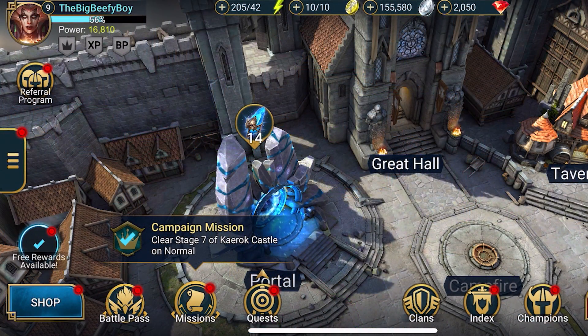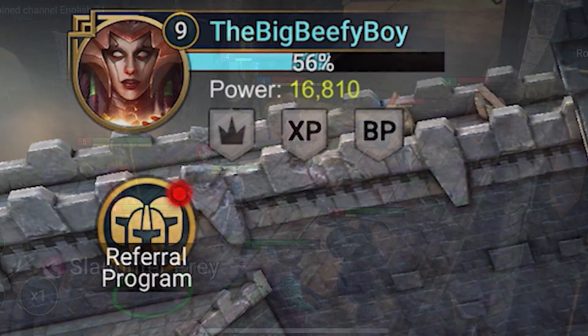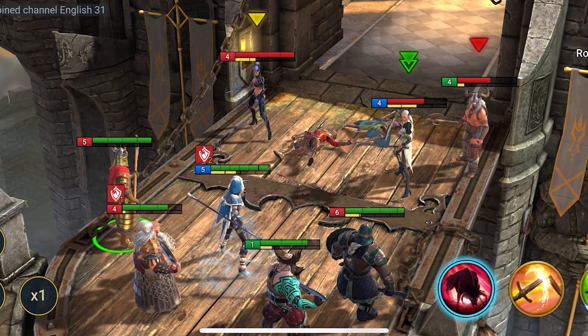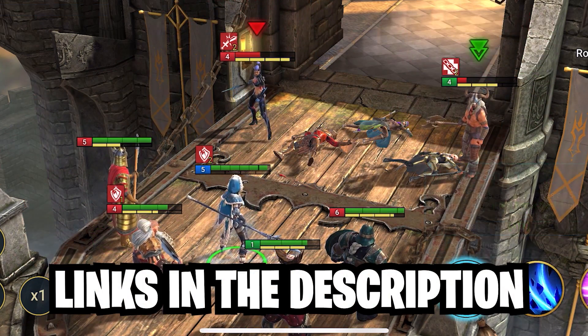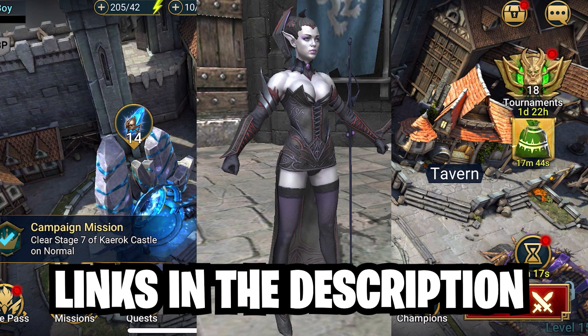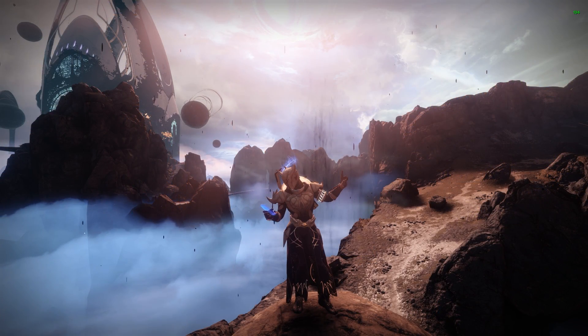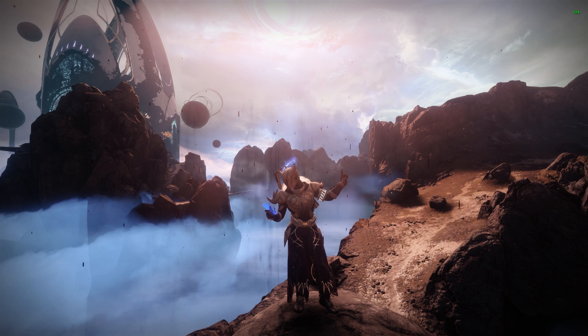Now if you want to find your boy in game, I'll be under the name the big beefy boy. And if you're quick enough, you can also join my clan. So what are you waiting for? Go to the video description, click on the special links. And if you are a new player, you will get 100,000 silver plus one free champion Hex Weaver. All this treasure will be waiting for you. And this reward will only be available for the next 30 days. I would like to thank Raid for sponsoring today's video. And now let's get into the top five sidearms.